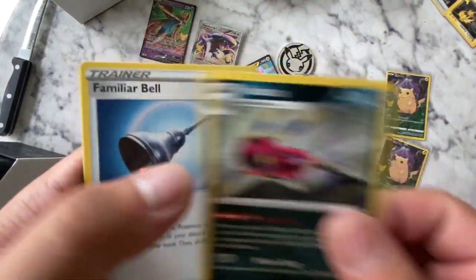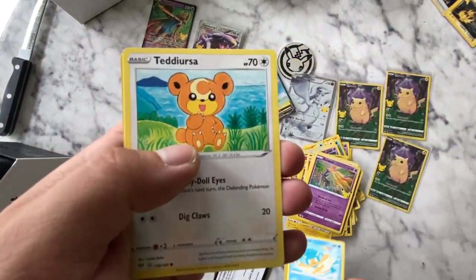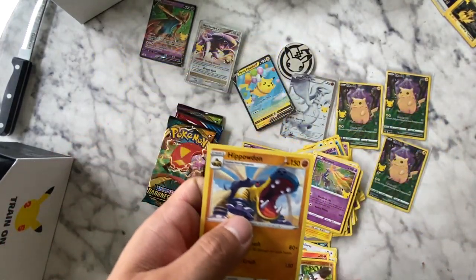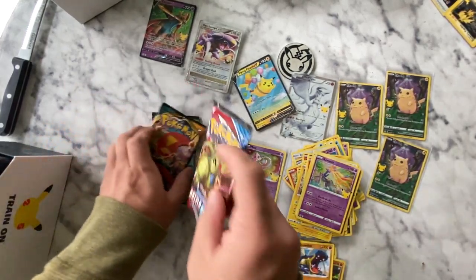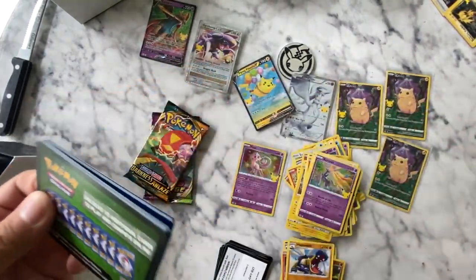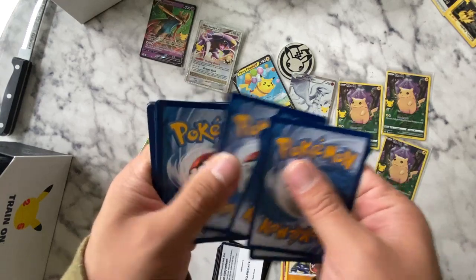I'm going to just fly through these. Darkness Ablaze - Palpanora, Tettosaurus, Passman, and Hippodon. Is that a Darkness Ablaze? Yeah it was. That's what it evolves to - a hippo. That is an Ova. Okay. Another green back. 1, 2, 3, 4.